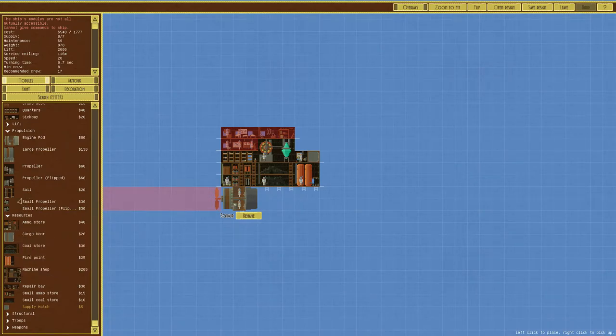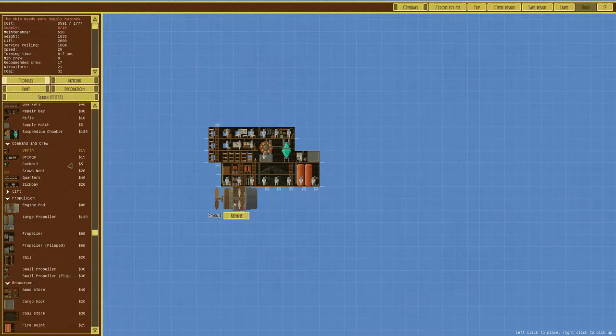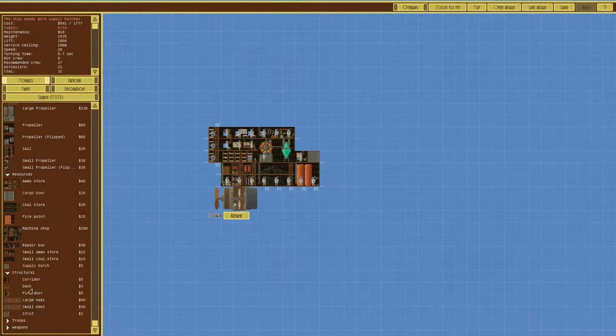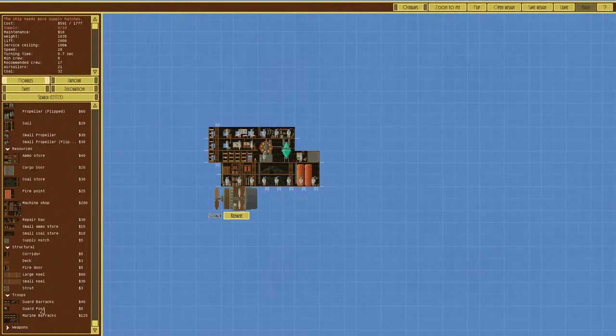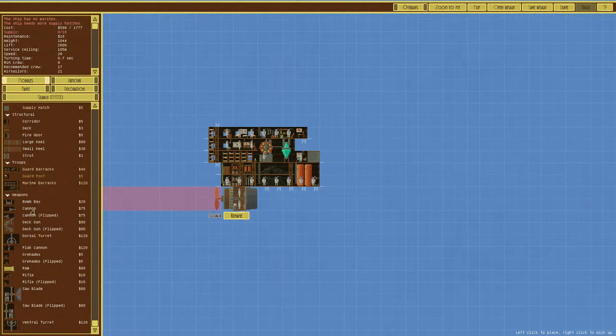A supply hatch is basically a fancy way of saying 'door' — ships need these so they can be supplied and people can get in and out. I like putting berths because they give you additional sailors — they just need to be connected. We had a red level there because there was no way to reach it, but we fixed it. You can also get structural components like keels and fire decks. There's troops for boarding parties and marine barracks.